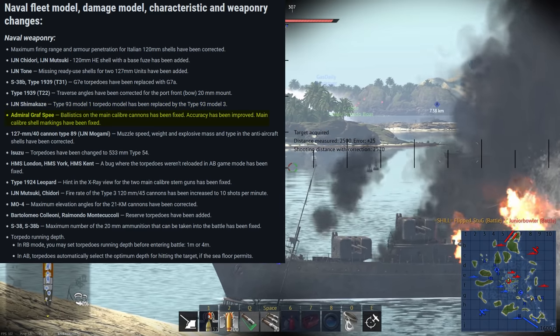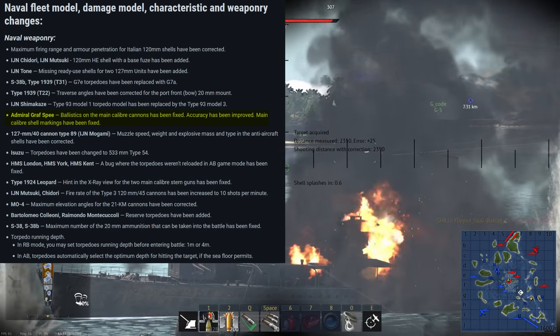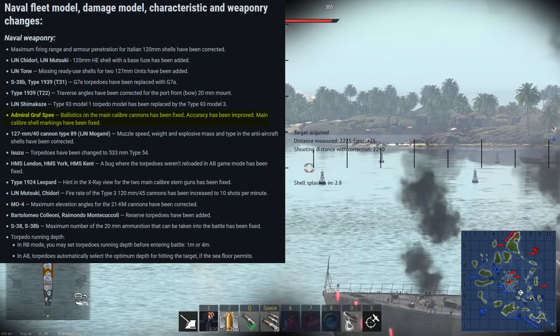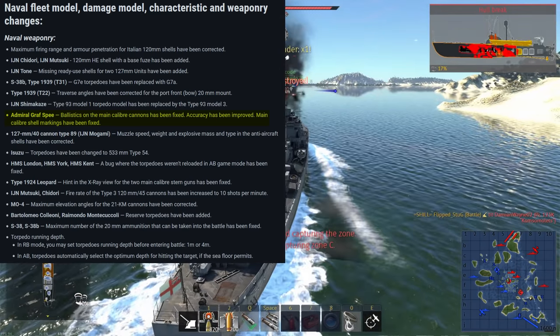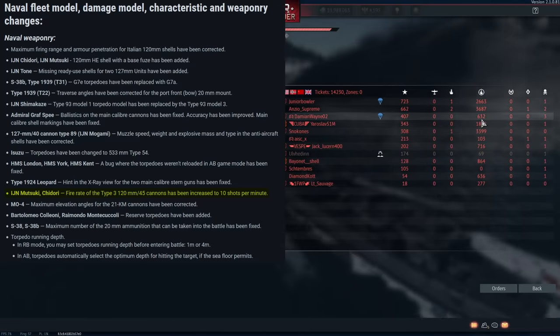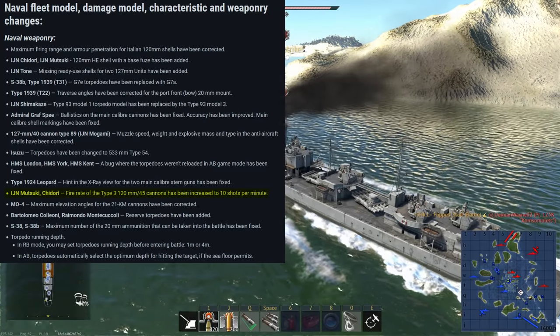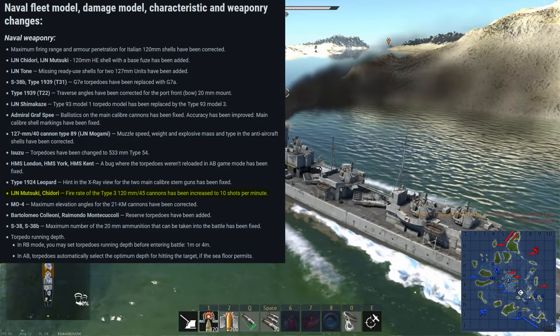The Model 3 torpedoes are generally considered a lot better, so it's a slight buff. The Graf Spee had its accuracy improved. It's certainly better than it was before the patch, and is one of the only cruisers that can actually provide a threat to the new dreadnoughts in a gun duel. Its accuracy still isn't great, but now it's good enough to be competitive. Next is the reload of the Matsuki and Chidori being increased from 6 RPM to 10 RPM. That's a huge increase to their damage output, and paired with their new SAP shell, it makes them much stronger than they were before.